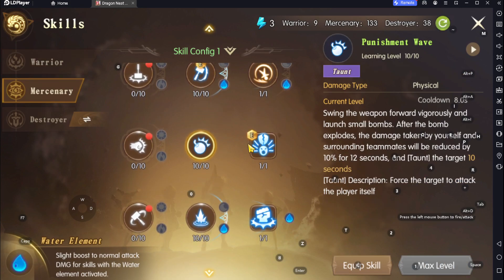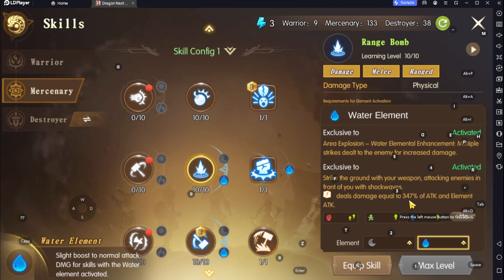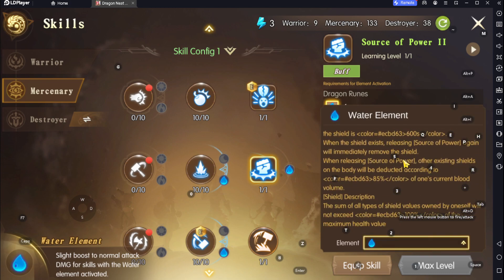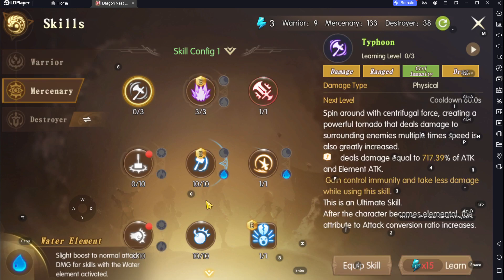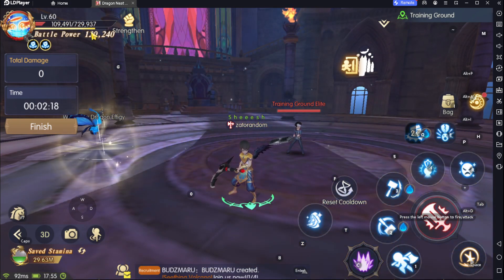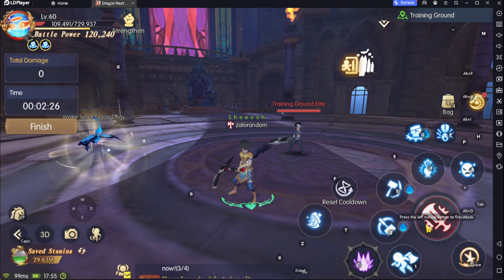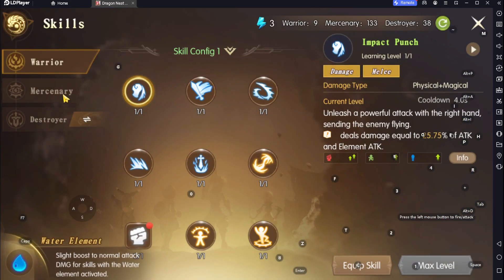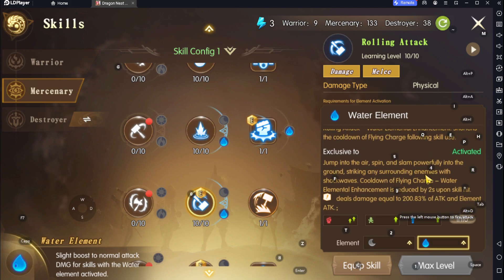Punishment wave did not change. Range bomb — no change. Source of power — no change, still the same. Let's try it — I need to equip it first. Yes, it still drains our HP, I mean shield or barrier, then just turn it off.